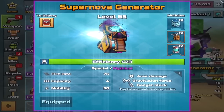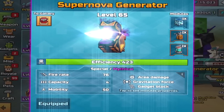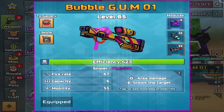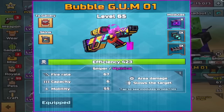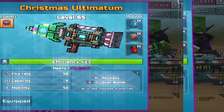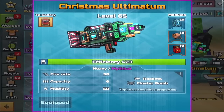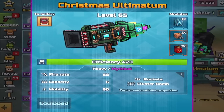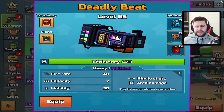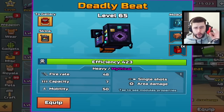Weapon number one goes by the name of Supernova Generator and the reason why this is insanely annoying is because it has the gravitation force. You've probably seen tons of people using this — the Bubblegum Zero One. This weapon kind of leaves like a sticky at the place of a person's death. And the third and final weapon for this insane combination is the Christmas Ultimatum. Remember, this received a buff and the clusters are pretty good again. A lot of people told me to switch out the Christmas Ultimatum for the Deadly Bee, but I think the Christmas Ultimatum with this combination is so much better.